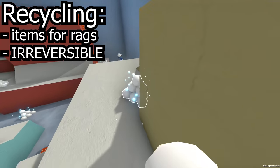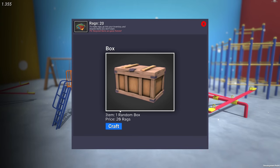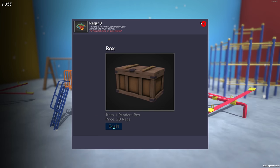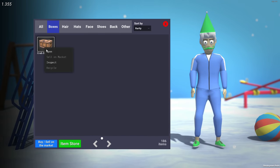After recycling your spare items, you can then go to the main menu and click on the crafting tab, which will let you exchange 20 of your finest rags for a singular random crate. That's quite a lot of items for one crate, but it's Danny's game, so he gets to make up the numbers.